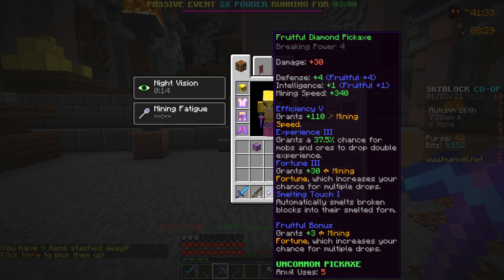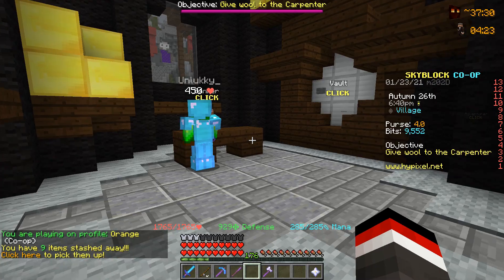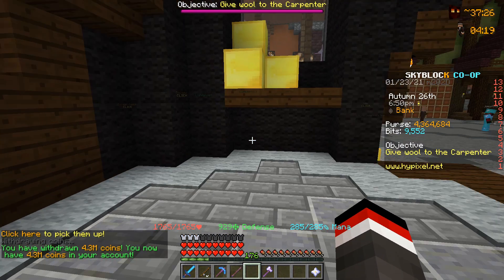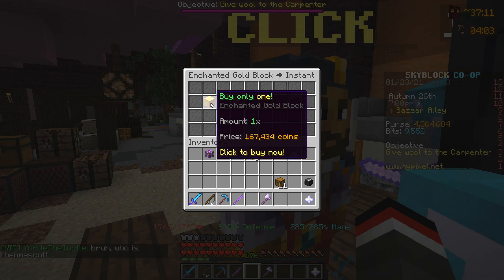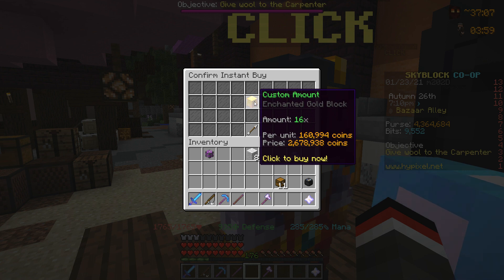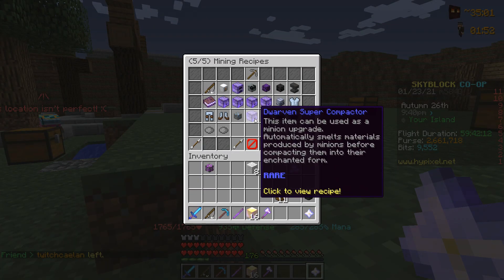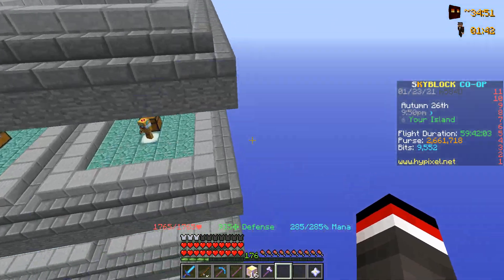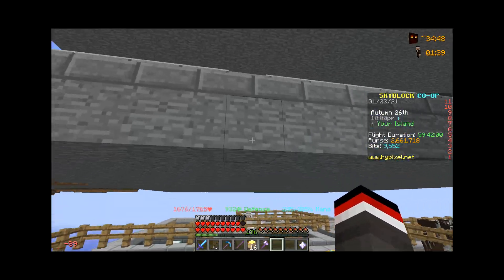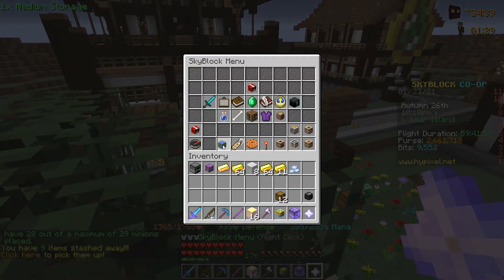Heading over to the banker, we are going to grab basically everything in our purse, then head to the bazaar and buy 16 blocks of enchanted gold. If we do 16, that'll be about 2.6 million coins — pretty steep, but we are going for that tier 12 gold minion. At some point within today's video I also want to pick up the Dwarven Super Compactor, which is a very easy craft. Heading down to the minion farm, we are going to pick up the tier 11 gold minion, and with 2.6 million coins in our purse we are heading back over to the Dwarven Mine.